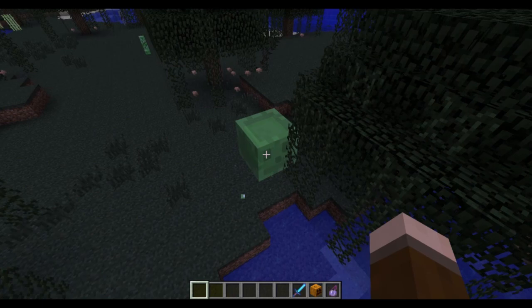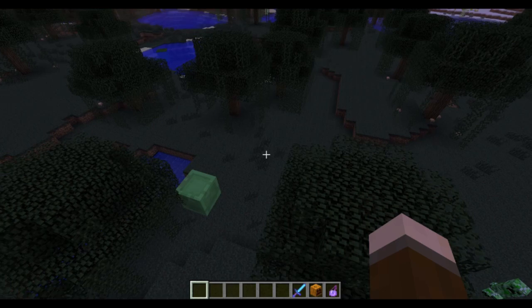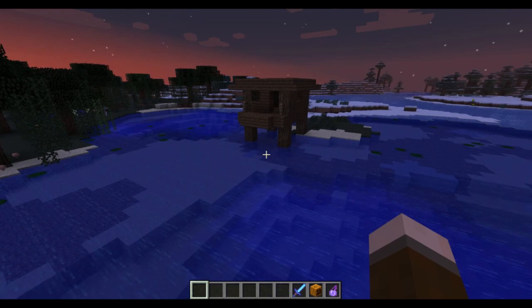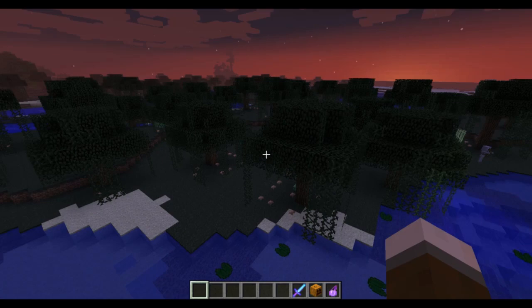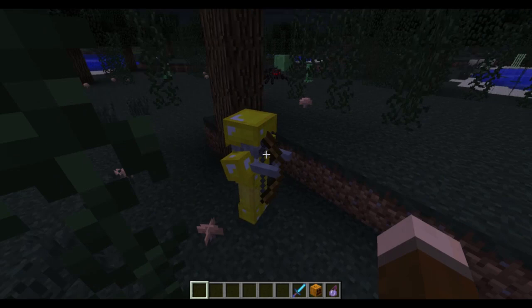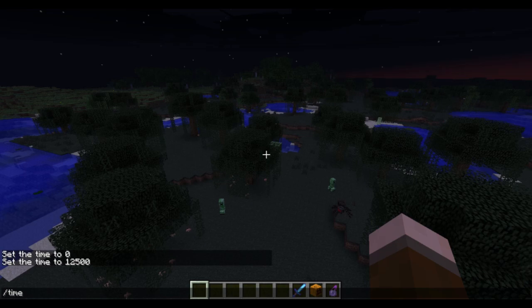Another feature you'll notice immediately is that slimes actually spawn at night in swamps now. So if you can't find a slime chunk, you can go to a swamp. It gives another draw to come here — not just for the witch, but to get slimes. Slime balls are going to be a lot easier to get now. I like how they're giving unique factors to a lot of the biomes. The seed for this is just 'Hut' with a capital H.